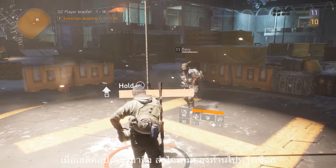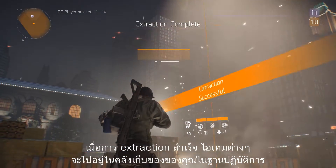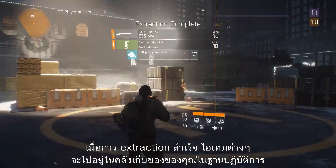When the helicopter arrives, attach the loot to the rope. When it leaves, the extraction is complete. All items will be stored in your stash and accessible at the base of operations.